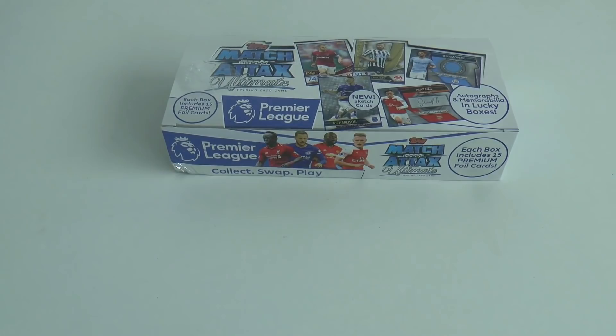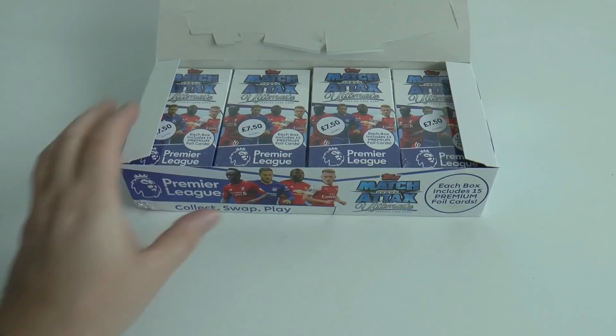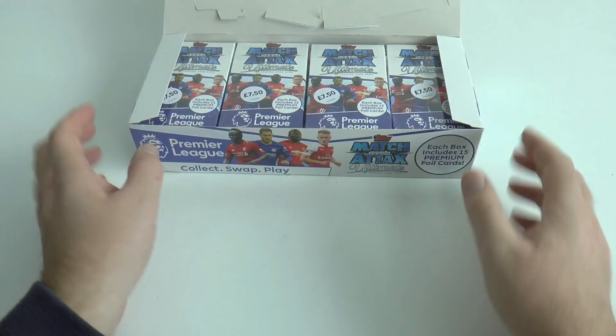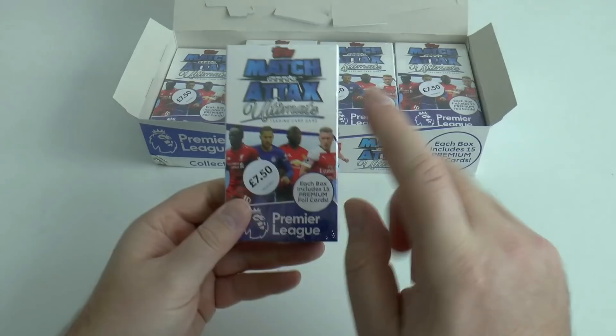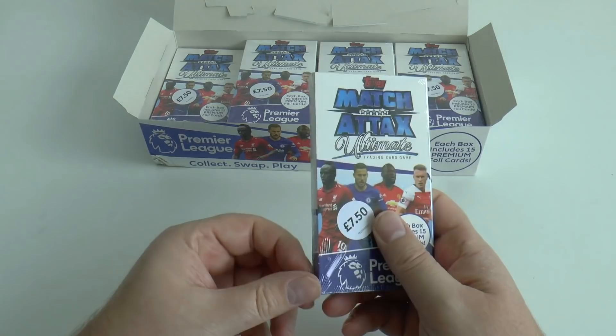There is a distinct problem for collector hunters in this collection. They use the silly cellophane sticker method where they just slap on a sticker with the player's signature on the front of the card, rather than actually signing the card — unlike so many decent collections from Topps. There's also only one insert card in each of these mini boxes despite there being 15 cards within.